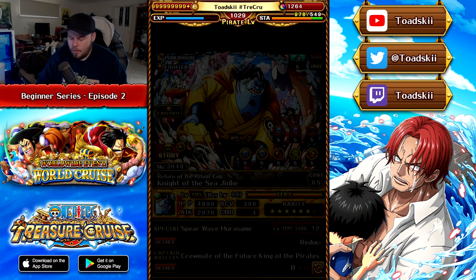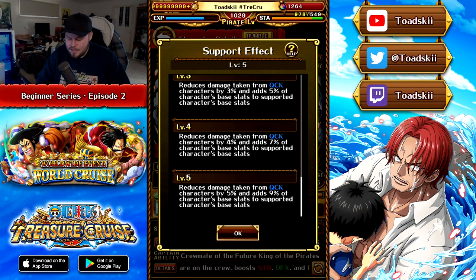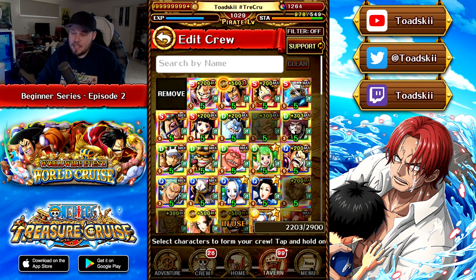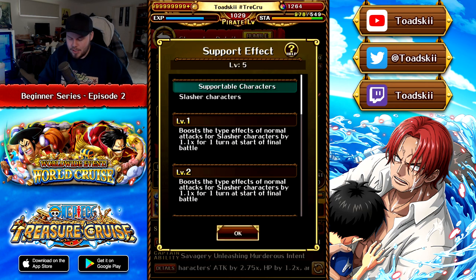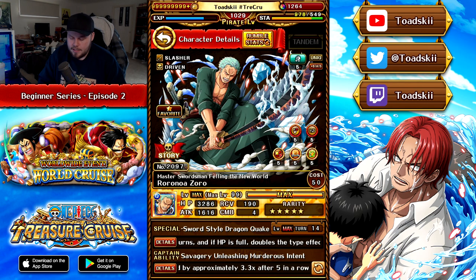A majority of the time you'll encounter statistical increases. V2 Jinbei's support attaches to strength and Psy characters, giving 5% damage reduction against quick enemies and 9% of Jinbei's base stats added to the supported character. But sometimes there are really unique effects — for example, this free-to-play Clash Zoro has a very good support. He attaches to any slasher in the game and boosts the type effects of normal attacks — color affinity for slasher units — by 1.3x when you reach the final battle. Another really useful effect depending on the situation.